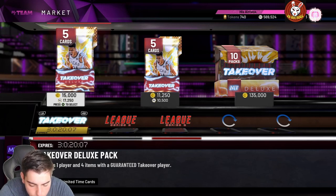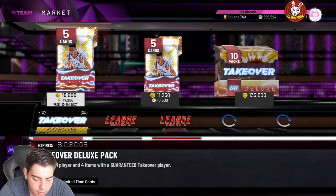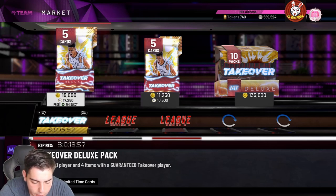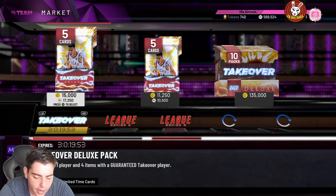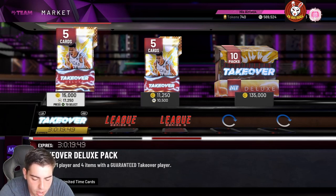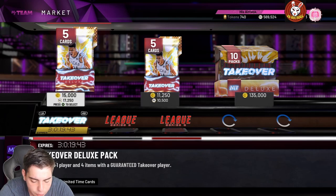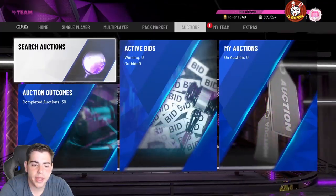Galaxy Opal Peja Stojakovic: 98 three-point shot, 98 mid-range, 90 driving layup, 90 draw foul, 78 post moves, 88 ball handles, 89 speed, 87 speed of ball, 85 vert, 80 strength, 89 perimeter defense, 82 steal. He has 40 Hall of Fame badges including Range Extender and Quick Draw. I don't know how I feel about this card though.